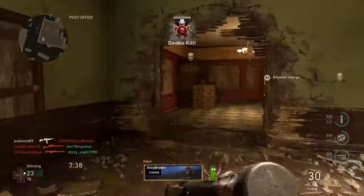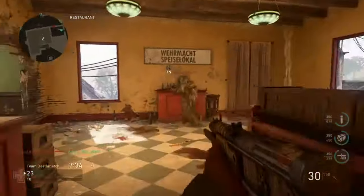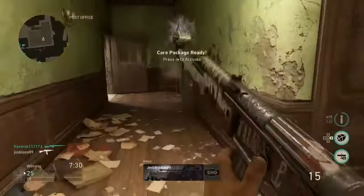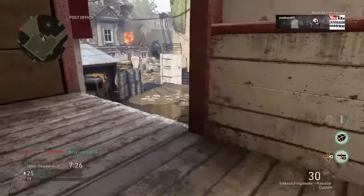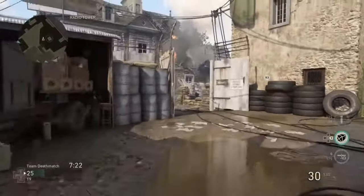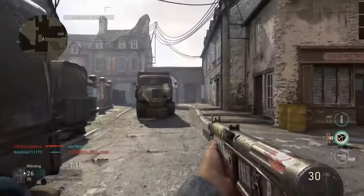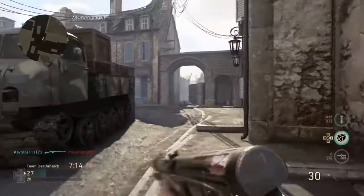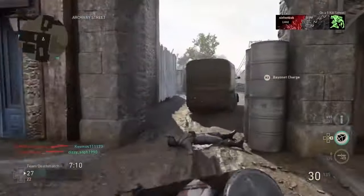The BAR might possibly be a touch better, but the reason I think this is the best gun in the game by far is simply because the BAR requires skill to use. It's a great gun — I love it, it's probably my best gun if I'm in full try-hard mode — but it does require controlling the recoil, and it hasn't got the best fire rate until you've unlocked rapid fire on it.